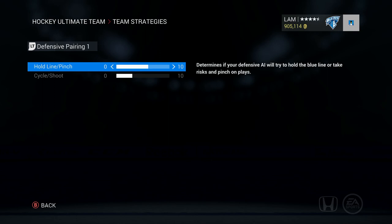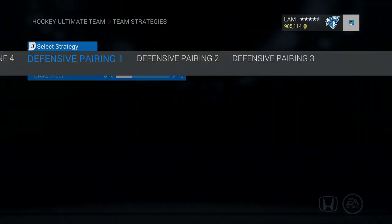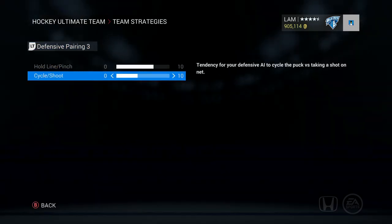I sometimes get beat on snipes because I switch to my other defender trying to poke check, so I still have to practice on that. For the cycle slider, I like it a little bit lower — I want my defenders ready to cycle the puck rather than shoot. The defenders are always ready to shoot anyway, and they're smart enough not to get out of position most of the time. So I bias it more toward cycle rather than shoot, and this is consistent across all my defensive pairings — not too much variation between them.